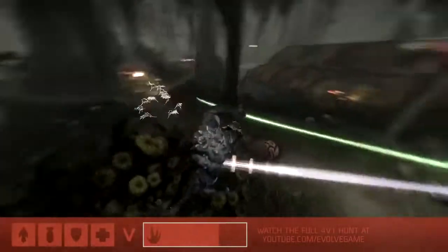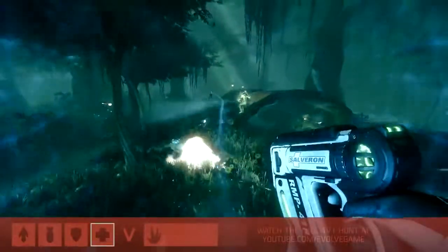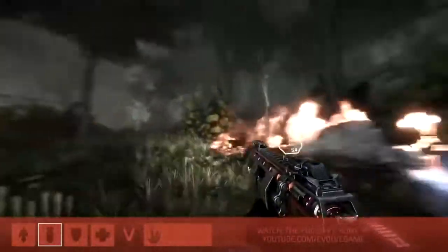Now that all four are up, we can see all of their abilities beginning to synergize. We can see the shielding and healing coming out from the medic, the shielding from the support. Our trapper is getting more and more involved - hitting very good harpoons. Those harpoons borderline immobilize the Goliath and he has to deal with them before he can do much of anything else. And of course our assault class is up front, close and personal, wanting to tank damage and deal as much as he can.